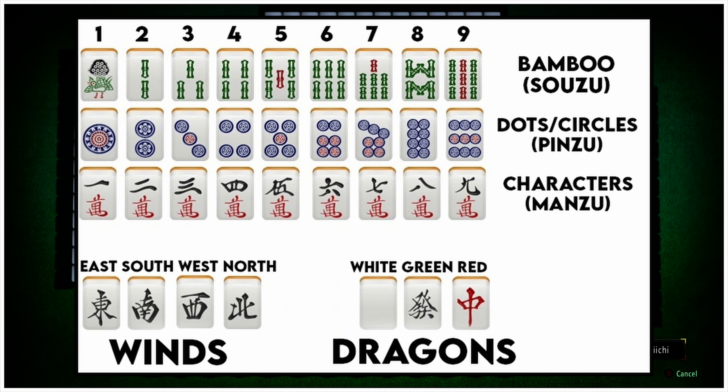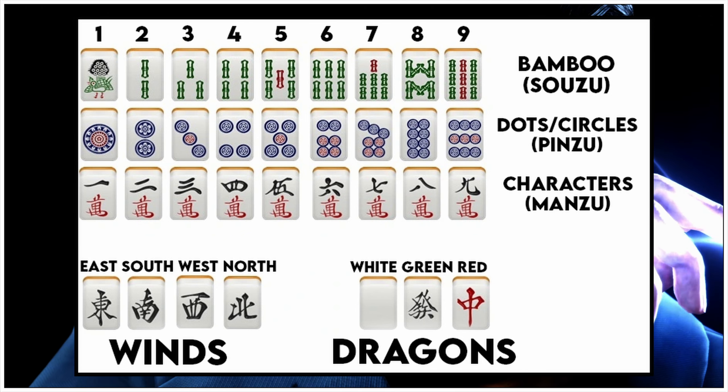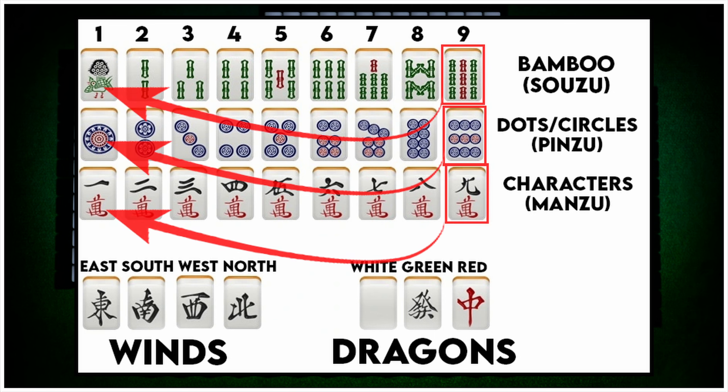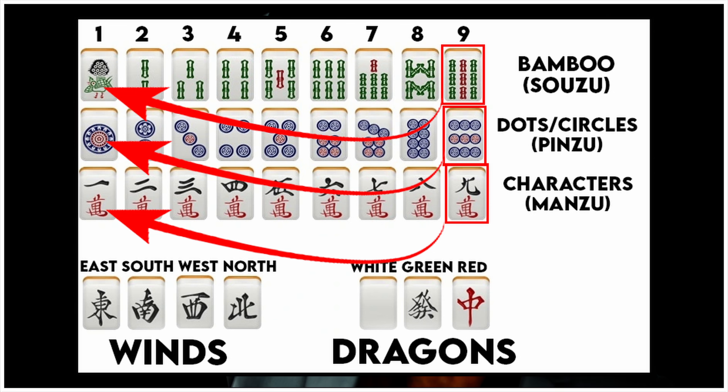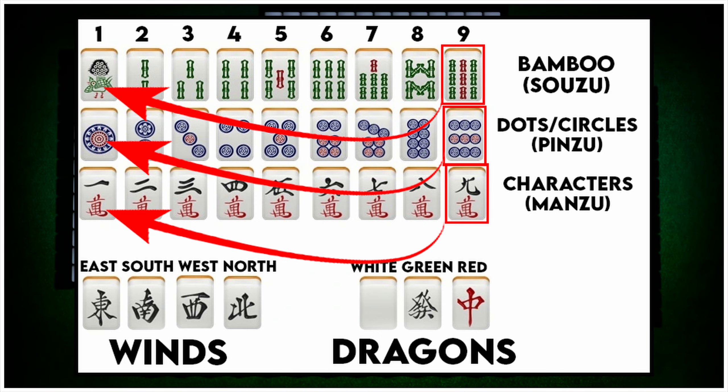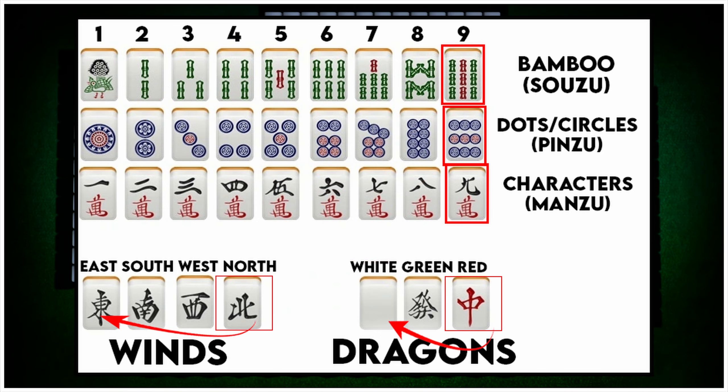When the Dora or Ura Dora indicator is at the end of a sequence — such as the 9 of any suit or an honor tile — the next tile wraps around to the beginning or cycles through the relevant honor tiles. For example, if the Dora or Ura Dora indicator is a 9 of characters, dots, or bamboo, then the Dora or Ura Dora tile is the 1 of that same suit. For honor tiles, if the indicator is the north wind, then the Dora tile is the east wind.